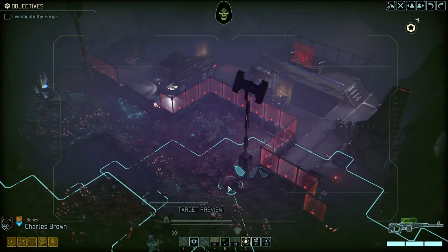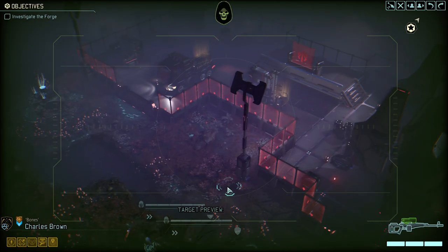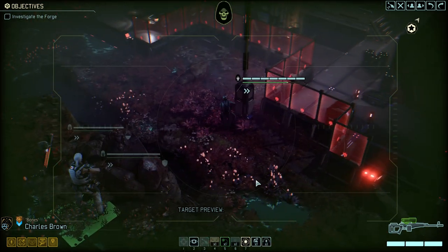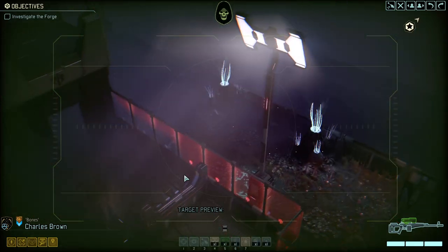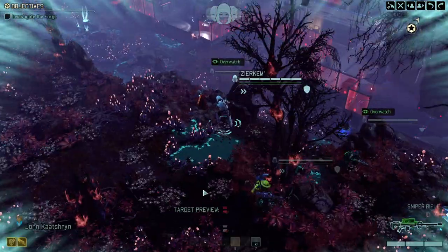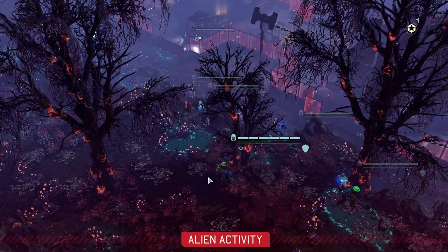I'm trying to remote-start cheese my way through this. We've got a Mimic Beacon — I am willing to use that against the Sectopod because I don't know how else we're going to deal with it. We most certainly need to save most of our explosives just to deal with the Sectopod's six or so armor. And luckily for us we've got a Reaper — can't stress it enough, this class is absolutely fantastic.